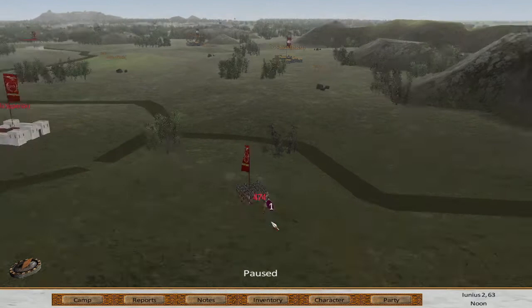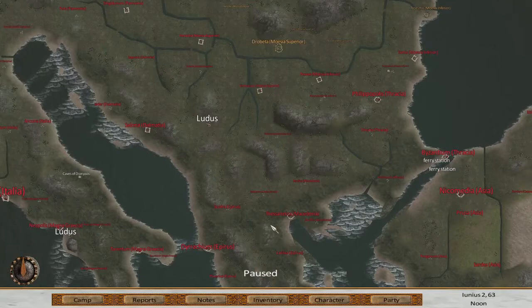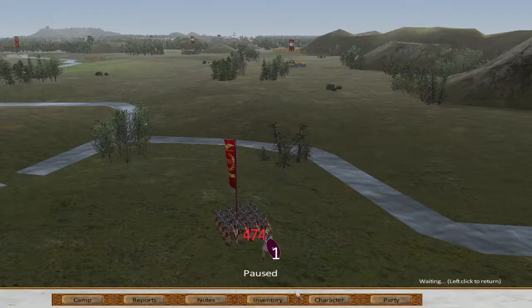You have three ways to start: you can start as a Legate, which is a Roman officer rank like a vassal; you can start as Emperor; or you can start as a commoner like me and join the Roman army. I think the only faction you can really join is the Romans, because the other factions are complete but they're not meant to be played.